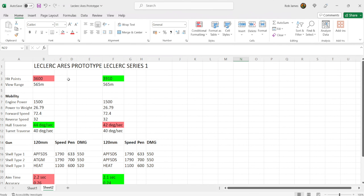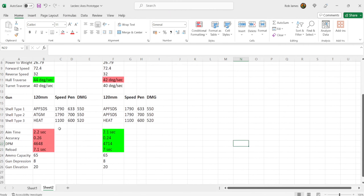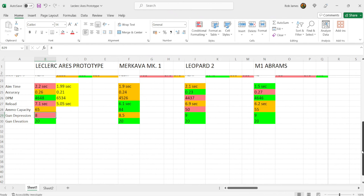Quickly comparing to the Leclerc Series 1 — the top French Era 3 MBT — at 3,600 hit points you have 310 fewer than the Series 1, but the same view range and same gun with fantastic penetration and shell velocity. You do have better hull traverse. You lose 0.1 seconds on aim time, 0.02 on accuracy — the Series 1 sits at 0.24 — and the Series 1 has slightly better DPM at 4,714 versus 4,648 with a 0.1-second faster reload. Gun depression, elevation, and ammo capacity are the same. You're essentially getting a premium tank almost identical to the Leclerc Series 1 in firepower terms.